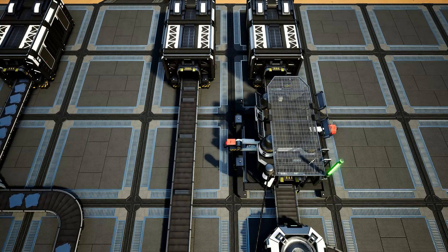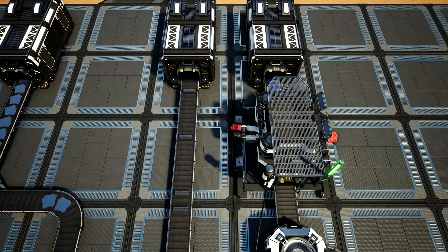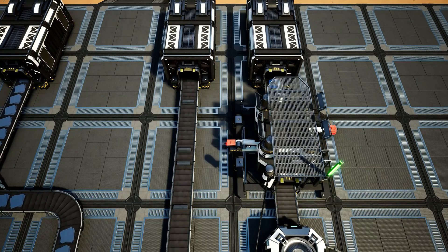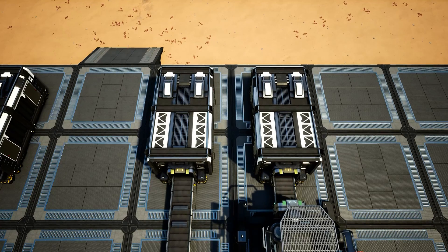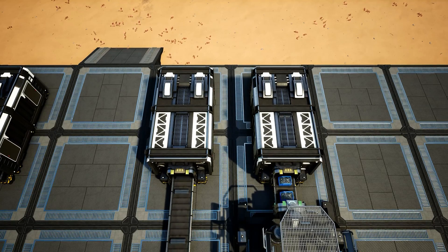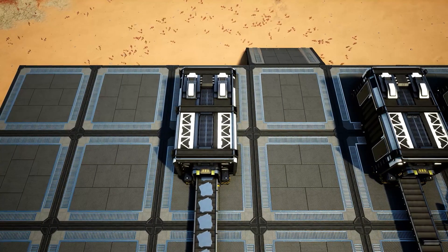The recipe for the screws is 10 iron rods in per minute with an output of 40 screws. At the end we have all these items going into their respective storage containers — that's 40 iron screws per minute, 20 iron rods per minute, and 60 iron plates per minute.